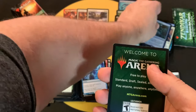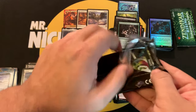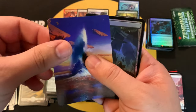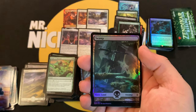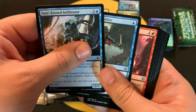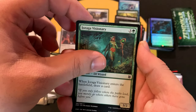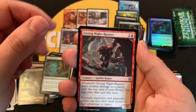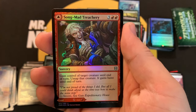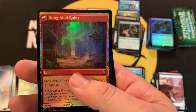We've got Skyclave Relic, Magmatic Channeler, and Maddening Cacophony for the foil rare — so three rares in this pack! Possible Cat token. Final pack — last pack, magic baby! That is a Flooded Strand, I believe. Uncommons, Jaraga's Visionary, Crew-Tag Night Runner, and Tajuru Paragon for the rare, followed by a Songmad Treachery foil, and Songmad Ruins / Songmad Ruin for the last card.